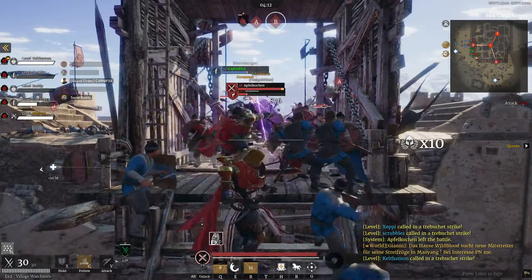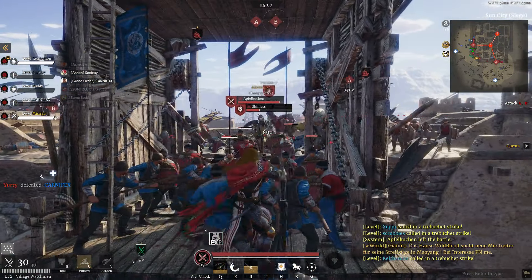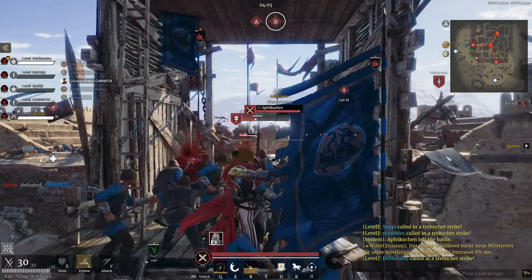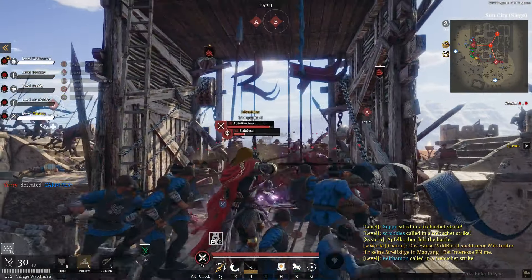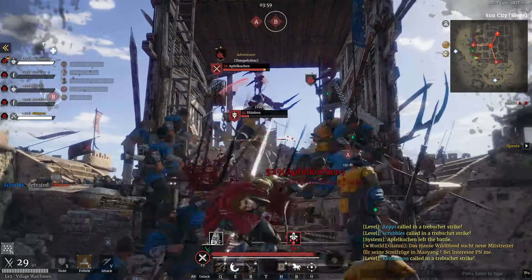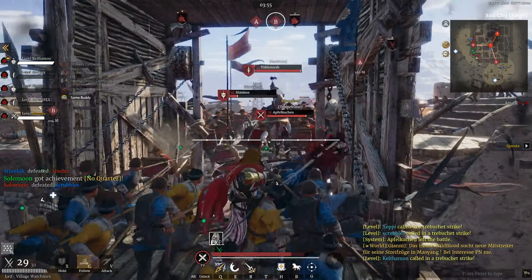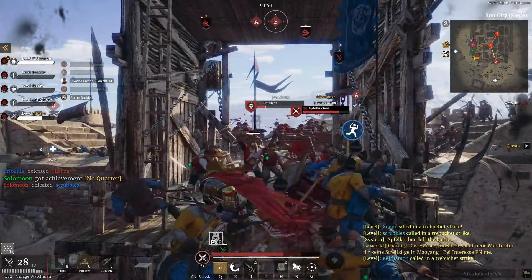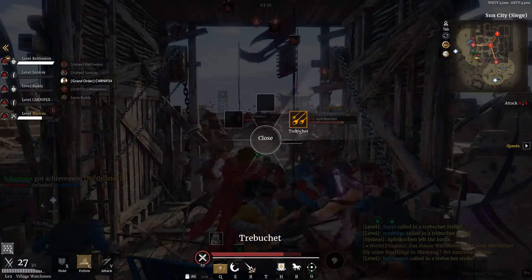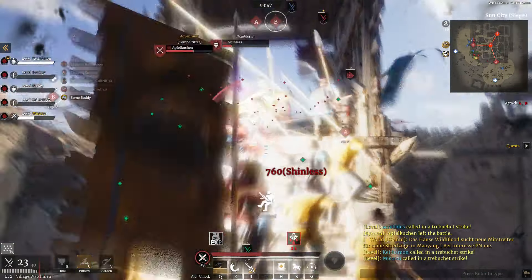Are they all on B? Every enemy on B? No, there's three on A. All the enemies are on B. Some are on A. Chill with that range of yours. They're defending very well. Yeah, there's Yuri with the ballista — are killing them. Yeah, Yuri — where's Yuri on the ballista?